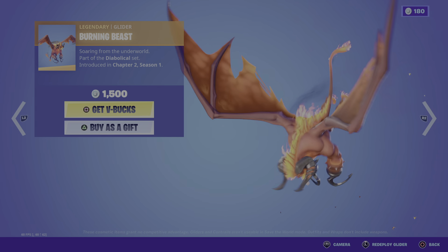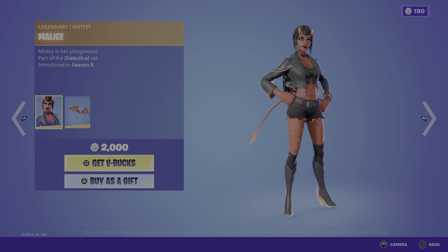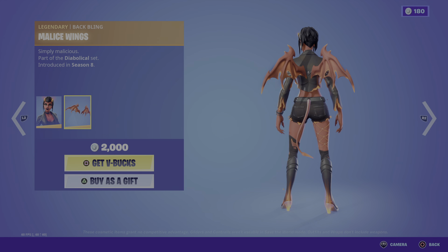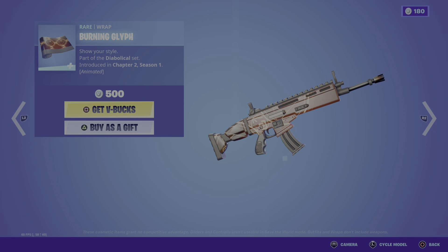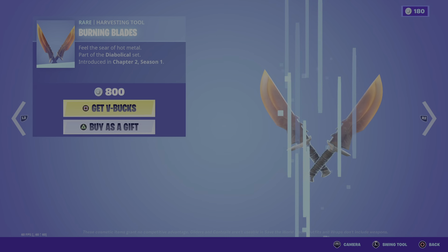I got the Burning Beast Clatter. Mouse is also back. And then the Metal Swings. The Burning Glyph is also here back in the shop — the Burning Axe and Burning Blades.